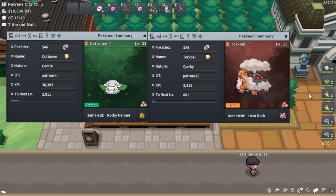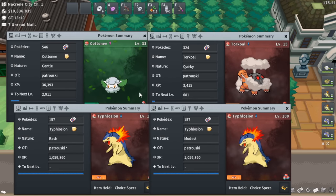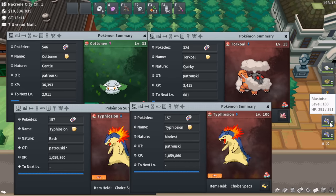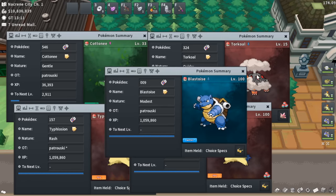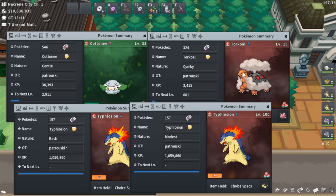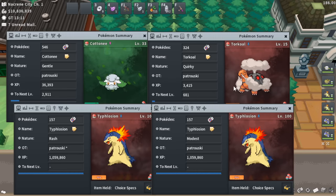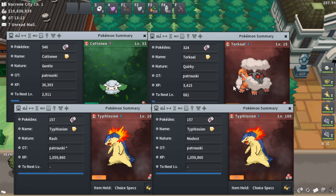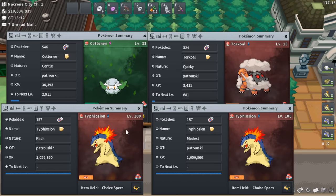The most important part of this team is what I call the core, which involves these 4 Pokémon: the Cottonee, the Torkoal, and the 2 Typhlosions. The Blastoises are what I'll call backup strategy — this is the new part of the run. If you've seen my previous gym rerun guide, I did around 18 gyms in that one and didn't have these 2 Blastoises. With them, I'm able to do around 2 more gyms, so I do 20 gyms per run, then hit up 2 Rich Trainers if I have extra time.